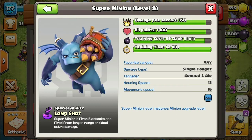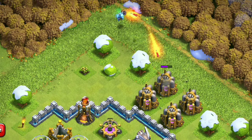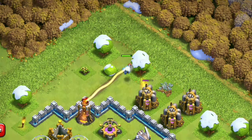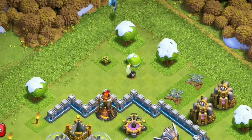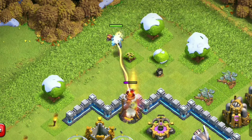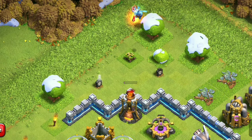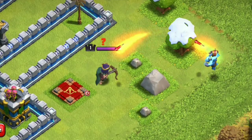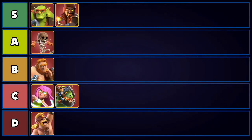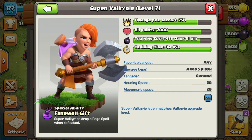Moving on to the Super Minion — one of the most hated super troops in the game. Inside a clan castle it's so frustrating to deal with because of its high DPS and huge range, which can demolish queen charges. It is balanced since you can use a Poison spell and a Freeze to deal with it, similar to headhunters, but it takes practice. On offense, Super Minions aren't used much outside of the fly-war attack strategy with Dragons, and for funneling. It's an excellent super troop on defense, so we're rating it at A tier.